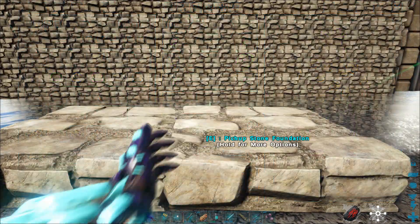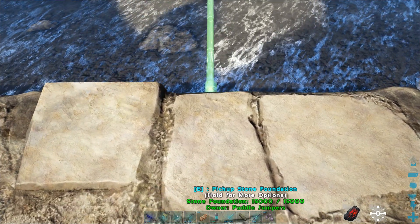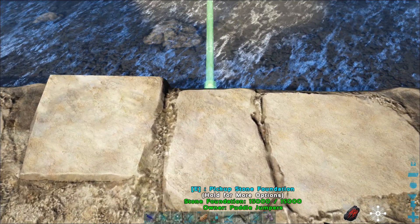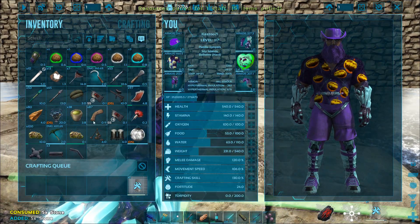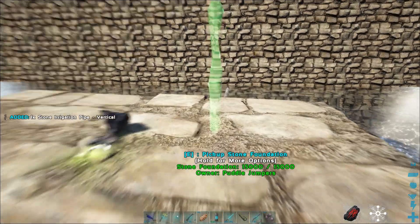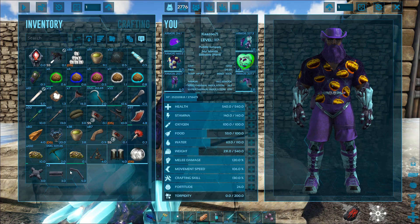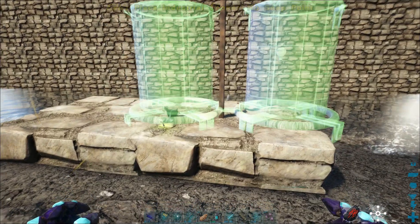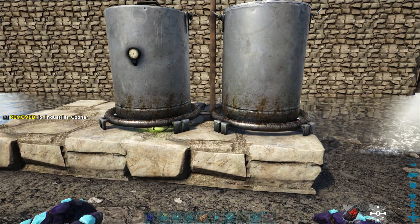I'm going to throw some foundations down just to show you. I always start with a cross pipe — you can use a stone one or a metal one, it doesn't really matter. I'm going to use a vertical pipe and throw it down. It doesn't matter if it's stone or not. Your cooking pot is going to snap to that and give itself water.